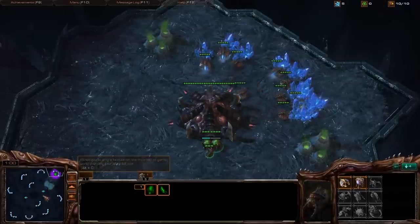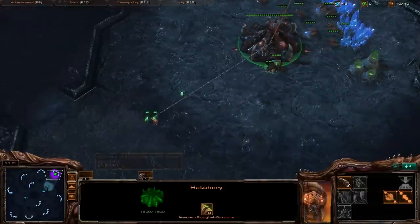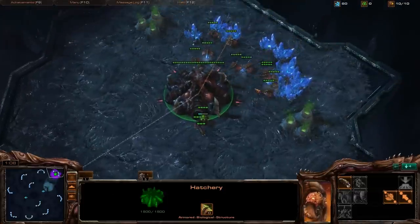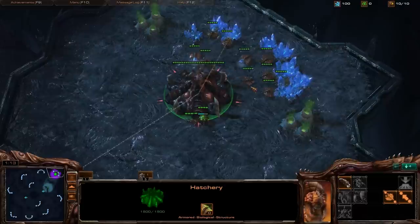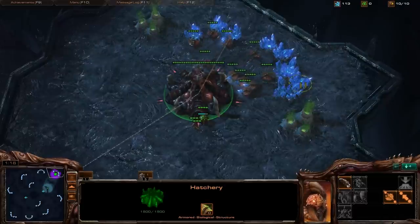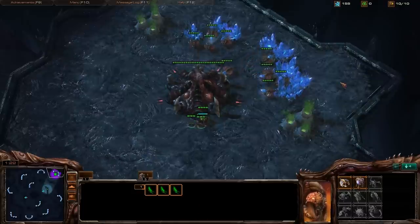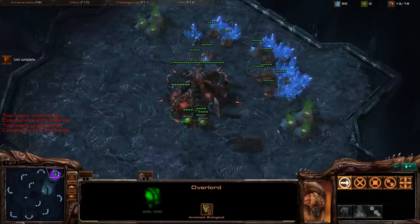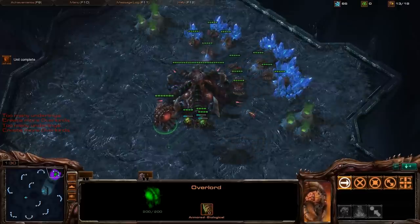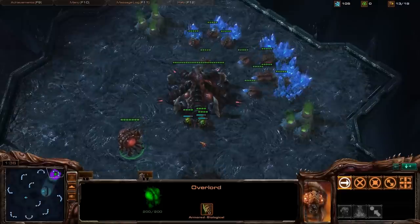The basic overlay of my build order is I'm not going to do a fast expand. I'm just going to expand at 9 minutes, because when I'm trying to play in the silver league as Zerg I get crushed every time I do a fast expand. So what we're going to do is a 14 pool — I spawn 14 workers, then make my spawning pool, extractor, queen, and all that good stuff.